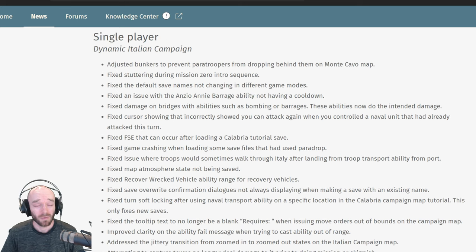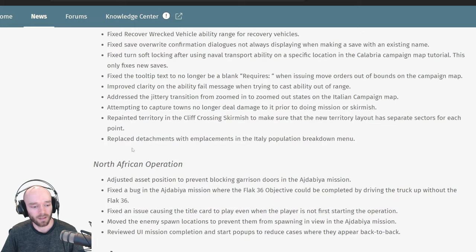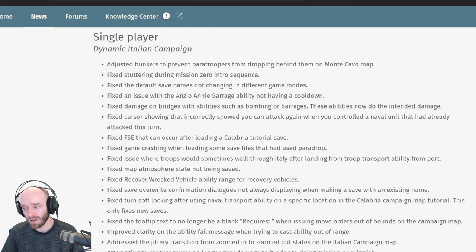They also made a bunch of bug fixes to the single-player campaigns — both the dynamic Italian campaign and the North African one. I personally haven't played either campaign yet; I'm holding out hope for an extra difficulty level — from what I've heard, for a high-skill veteran these campaigns are far too easy. Please Relic, add an extra super-hard difficulty level to the single player.